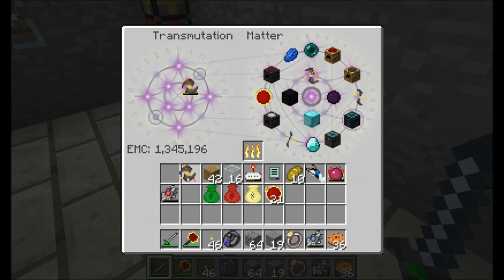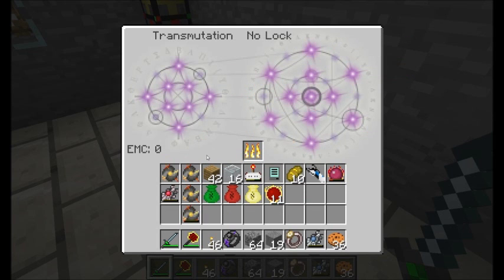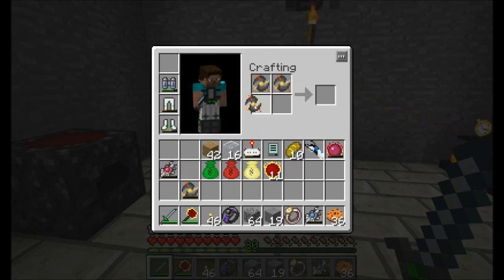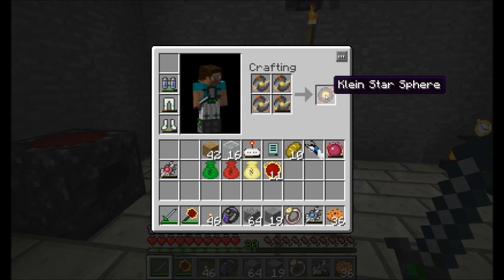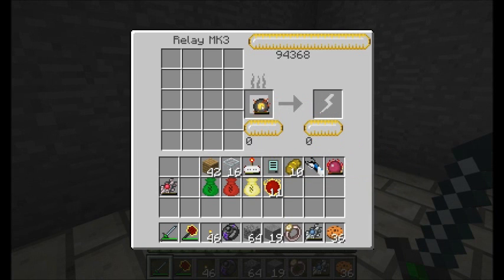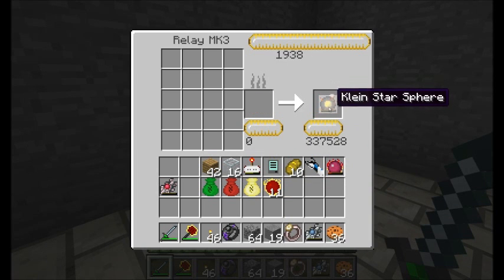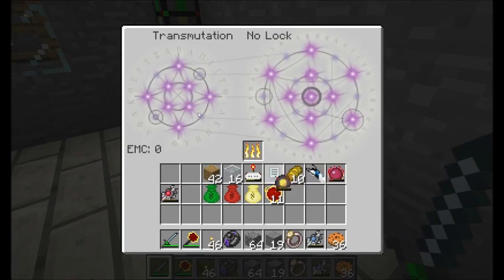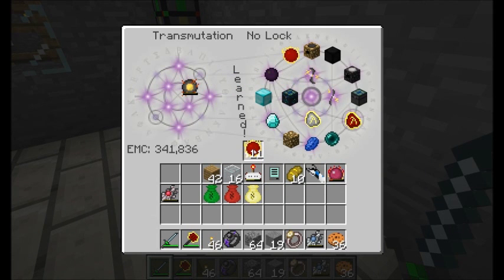The first thing I'm going to do is grab one of these Klein Star Fears and burn up some more red matter and get a third, and finally a fourth. And if we combine them in our crafting table, our Klein Star Fears give us a Klein Star Sphere. The Klein Star Sphere is pretty powerful, and it's already got a good amount of EMC stored in it from the Klein Star Fears.